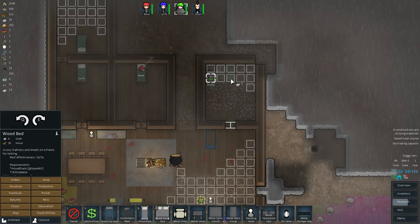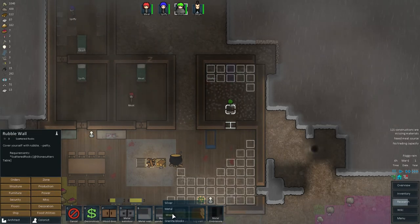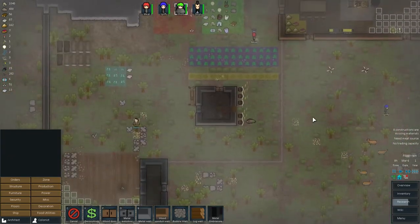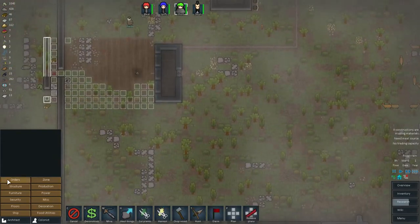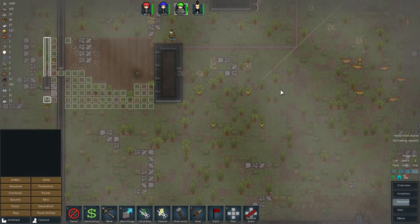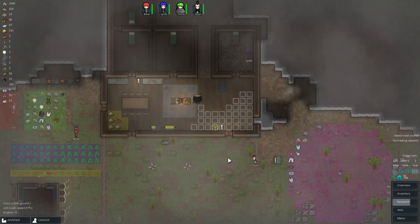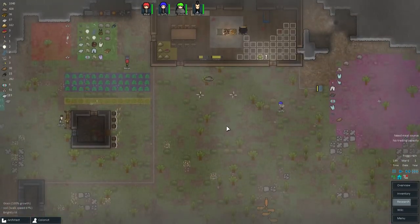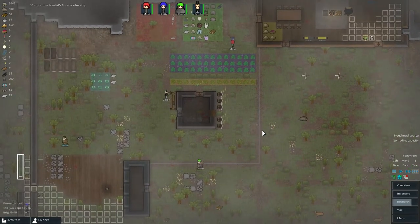Let's do furniture - wood bed. Looks like we need wood. I guess we could use some wood. Drop a little bit of that down. We need a hospital too - we don't have a hospital yet. Trying to think of where to put it.